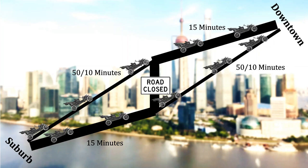Cars going north spend 50/10 = 5 minutes on the first bit and 15 minutes on the second, totaling 20 minutes. Cars going south spend 15 minutes on the first bit and 50/10 = 5 minutes on the second, also totaling 20 minutes. No driver has incentive to switch, since switching would take them from 20 minutes to slightly more. And importantly, 20 minutes is better than the 22 minutes without the road closure.